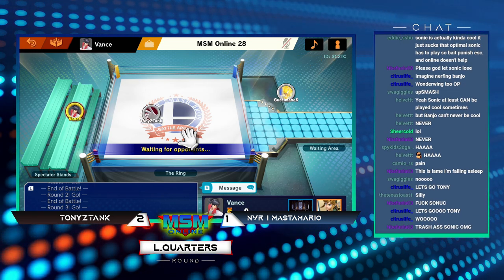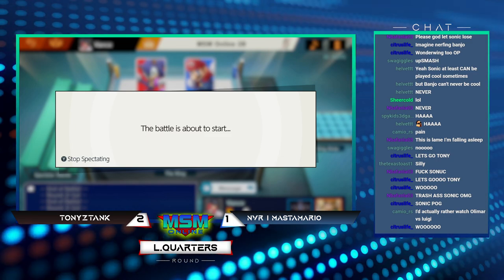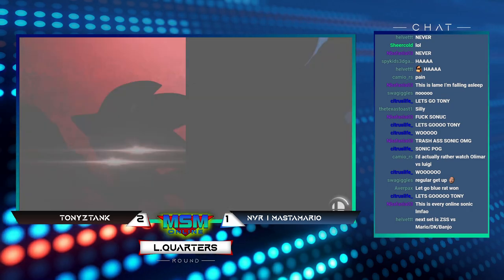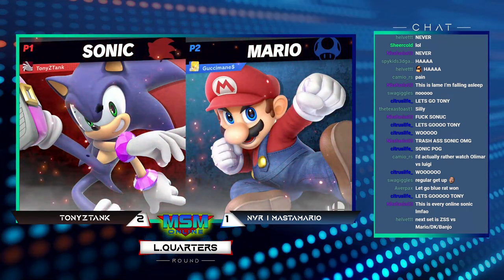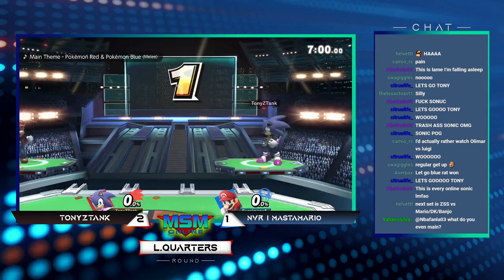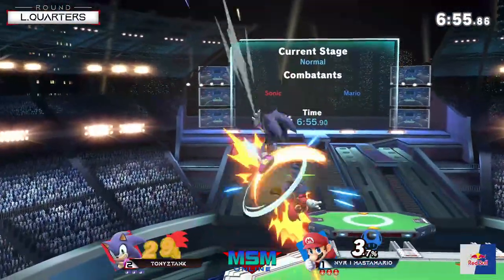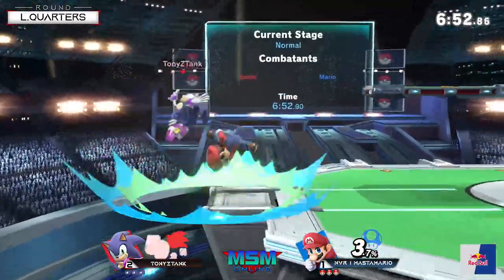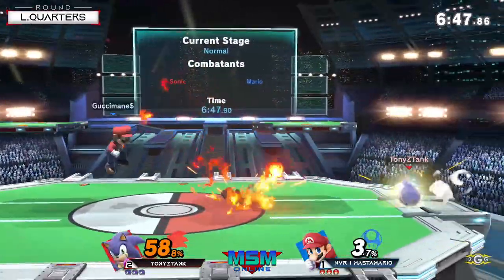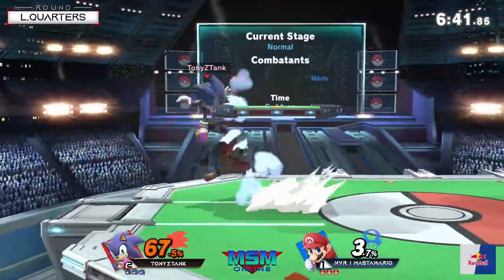For Master in this situation, sometimes it's a little bit more efficient to hold back. There were a couple of times he took a lot of percent just trying to go for forward smash and call out Tony. But you always have to remember Sonic can just bait you out — that's how the character is designed, specifically to bait and punish you with great speed and moves like spin dash, wall, go in and out, and damage you after. So you've always got to be wary when you try to commit to that a little too much.